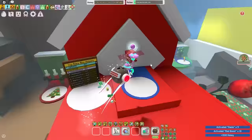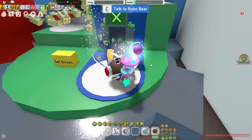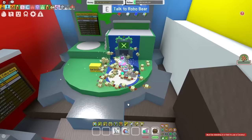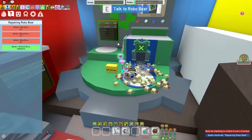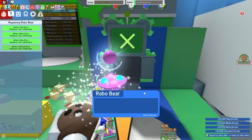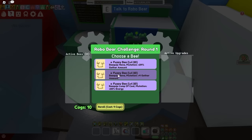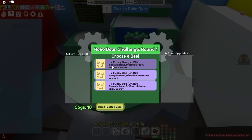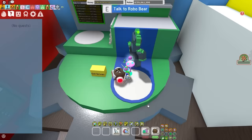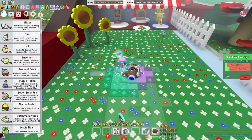Next up I'm gonna try something even crazier — the Robo Challenge. Make sure you guys watch till the end, because I'm gonna do a massive boost to see how much honey I can actually make. I need to complete this Robo Bear quest, and I need some tribes which I can get by stepping on this button. The choice between the bees is just so difficult — obviously fuzzy bee, fuzzy bee, and fuzzy bee again. Let's get white pollen, lock this in, and start the round. Round one is complete — that wasn't hard at all.